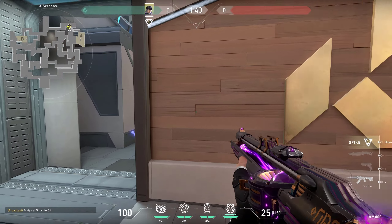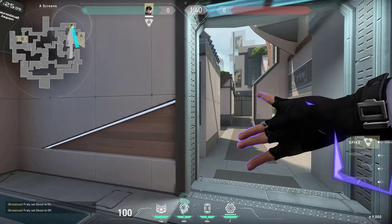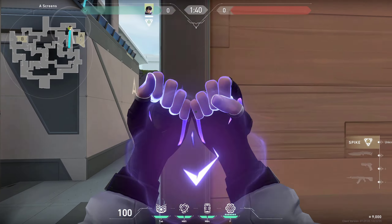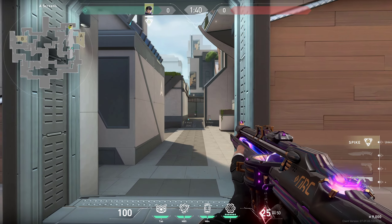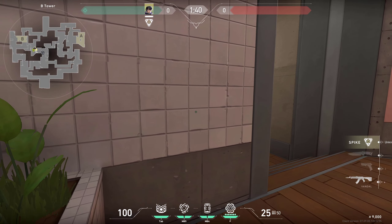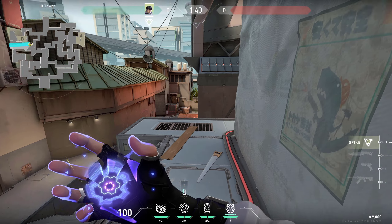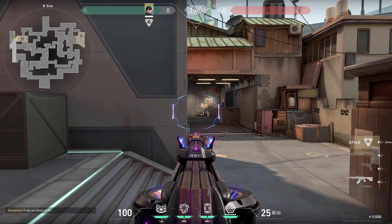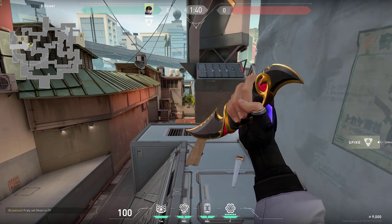If enemies are inside, you can use your wall and scale up behind it so that you gain space. Even if enemies are pushing in, you can use this - it doesn't go that far but far enough to take a fight. On mid, you can wait for enemies to push and use it, then peek. If you use it with Raze you can get great combos and get a lot of kills - it would be super free and you'll get a lot of access.